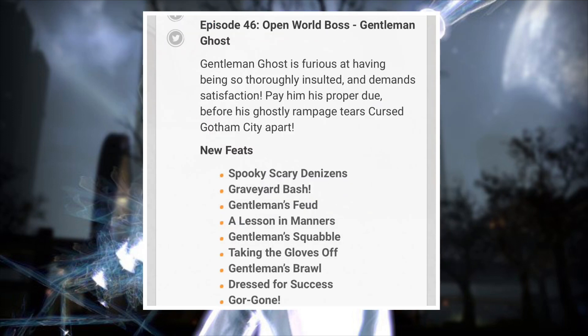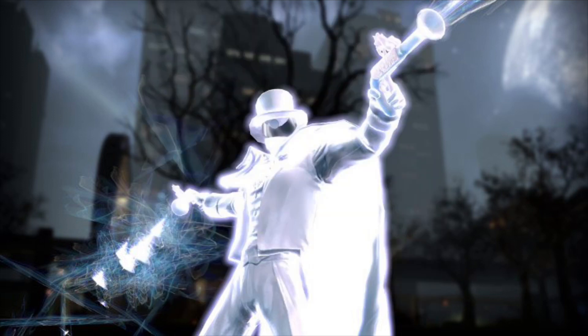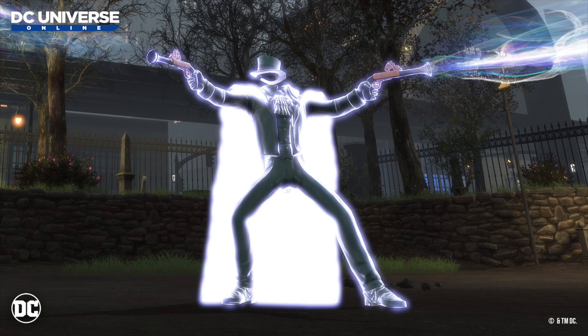When it comes to the Gentleman Ghost World Boss — Gentleman Ghost is furious at having been so thoroughly insulted and demands satisfaction. Pay him proper due before his ghostly rampage tears Cursed Gotham apart. New feats include: Spooky Scare Denizen, Graveyard Bash, Gentleman Feud, A Lesson in Manners, Gentleman Squabble, Taking the Gloves Off, Gentleman's Brawl, Dress for Success, and Gorgon. You'll find him in the open world part of Cursed Gotham — he's not in the House of Legends, he's out on the street waiting.